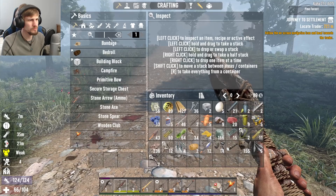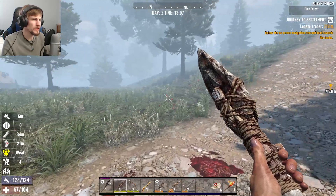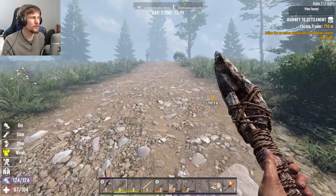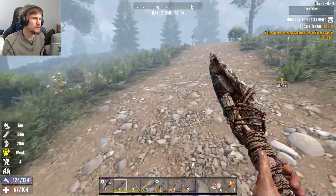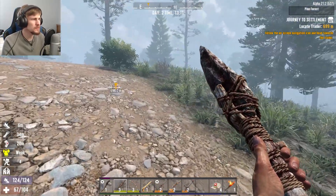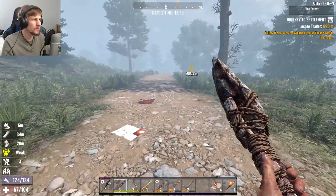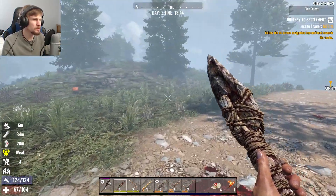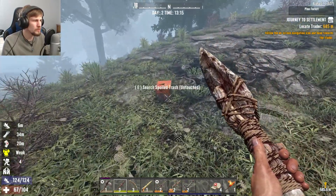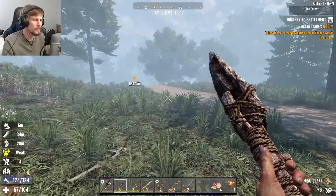I'll make up a land claim block when we get closer to where we want, as well as put down another bedroll, because I put ours down past the savage country in that one little house at the crossroads. It's not that far of a walk back, but I think I want to try setting up a little bit more of a proper space soon. For now, we'll just keep roaming about, seeing what we can find, and hopefully not getting too banged up.